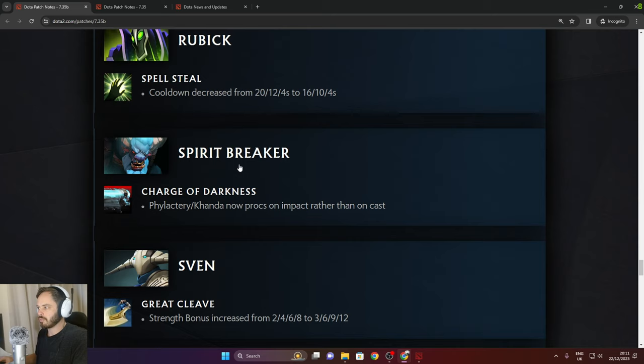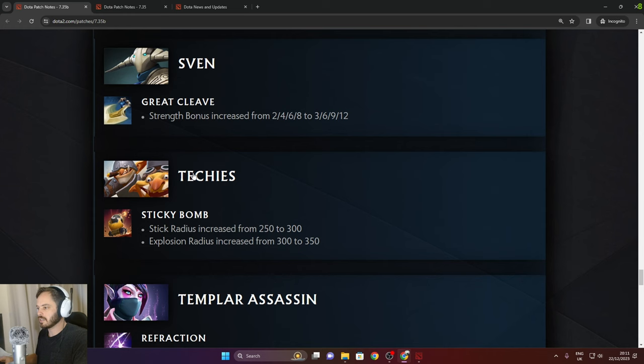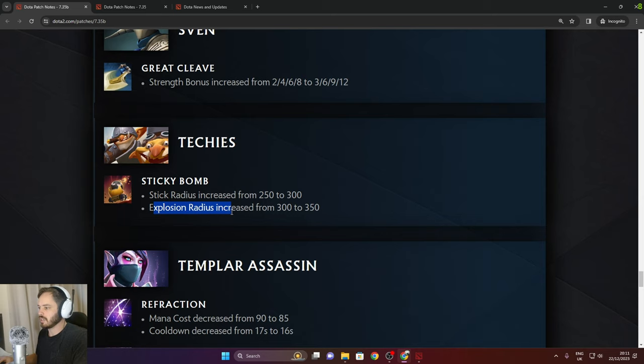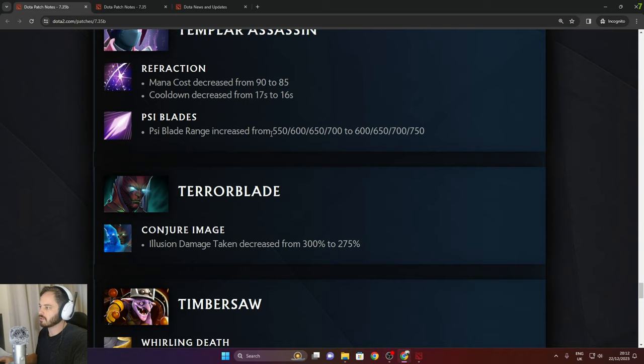Spirit Breaker: Charge of Darkness — Flak Cannon now procs on impact rather than cast, so you have to charge and hit them. Sven: Great Cleave strength bonus increased, 12 in the late game. Techies: Sticky Bomb stick radius increased from 250 to 300 — big buff. Explosion radius increased from 300 to 350. Templar Assassin: mana cost decreased on Refraction from 90 to 85. Cooldown decreased from 17 to 16 seconds. Psi Blade range increased from 550 to 750.